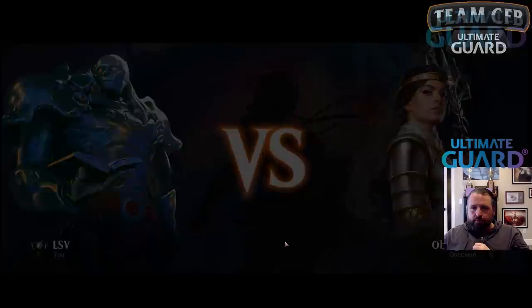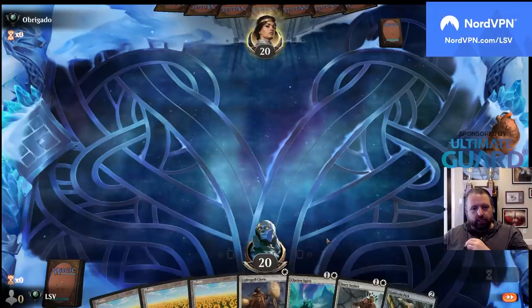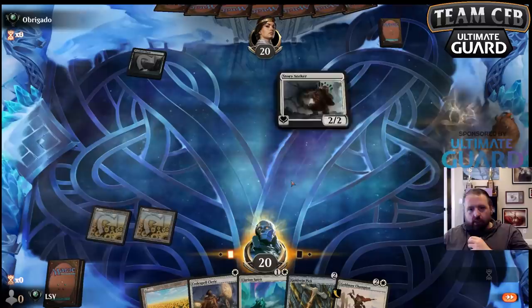I'm on the play. I like this — I'm not going to play the cleric turn one because it's such a good turn three play. Go turn two Story Seeker, turn three Spirit plus Codespell Cleric, and bam. Oh, there's the Goldmaw Champion — this is working out nicely. I do think we improved our deck after we made those changes.